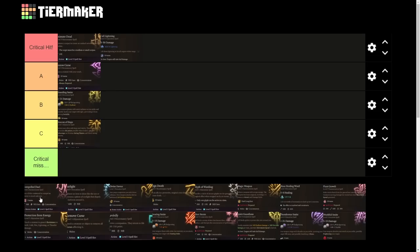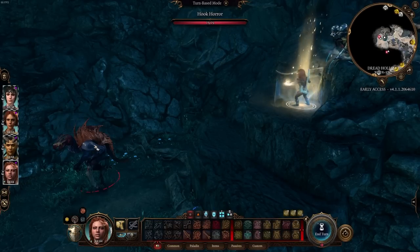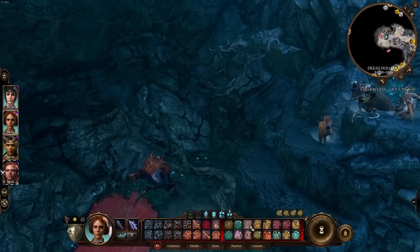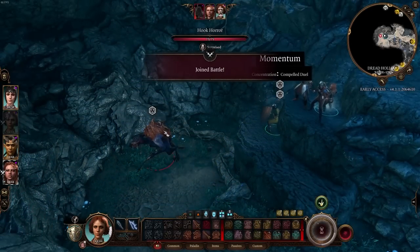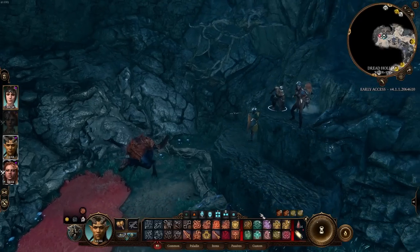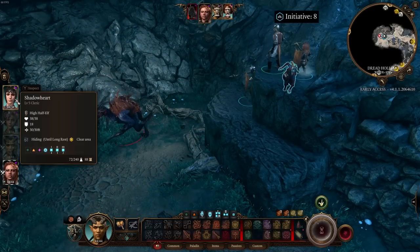The next spell is Compelled Duel, a paladin level 1 spell. You use a divine command to compel an enemy to attack you — the target gains disadvantage on attack rolls against anyone but you, lasting three turns. It requires a bonus action, a level 1 spell slot, and concentration. Trying it now — it didn't work. Upcasting it doesn't do anything extra. Attempting again — still not working.